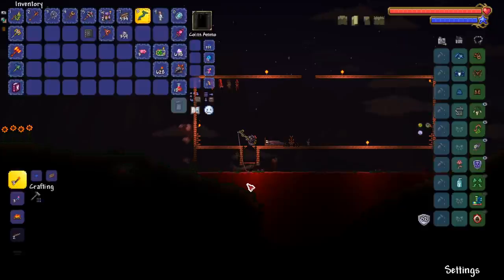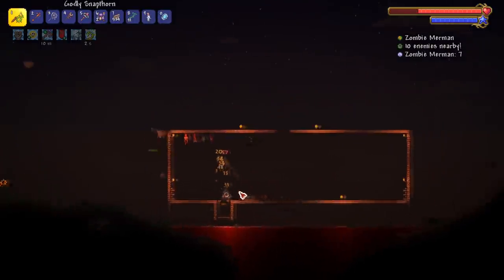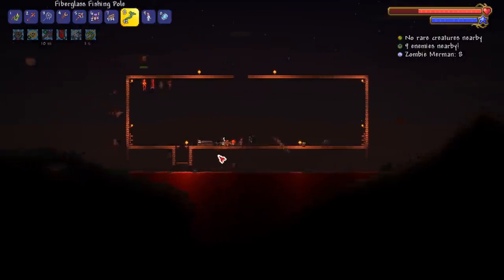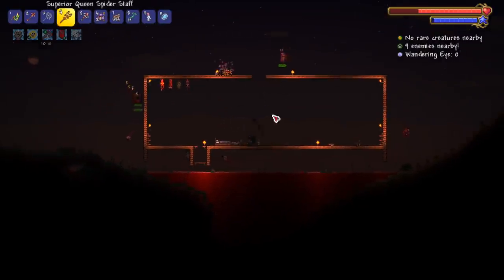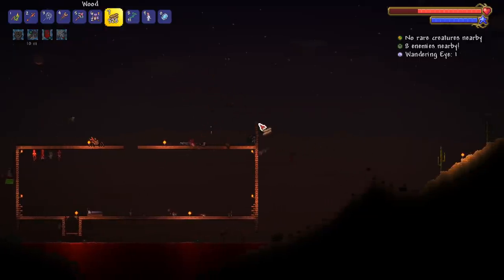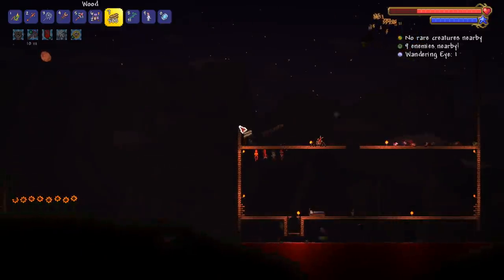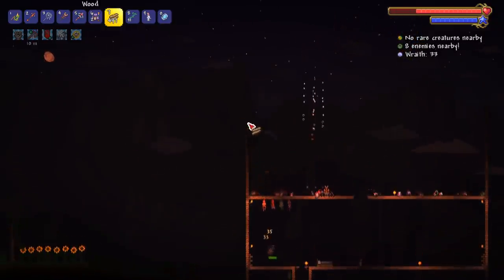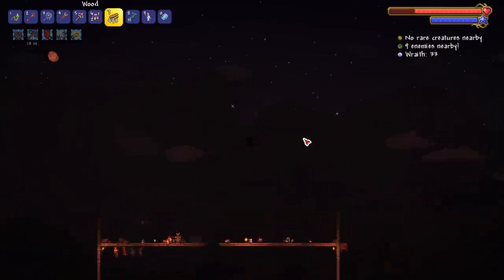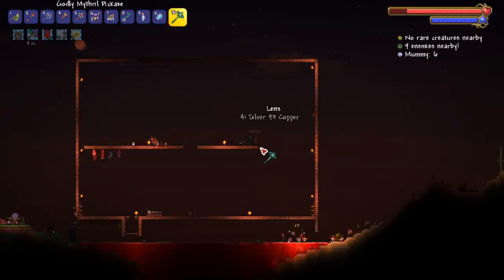These things are gonna beat my ass. I should have made this arena a little bit bigger, but I still have the chance. I still don't have the firecracker whip — we gotta fight the Wall of Flesh again this episode. Let me add a little height to this makeshift blood moon arena. I'm just gonna build a cross and see if we can get a blood eel.